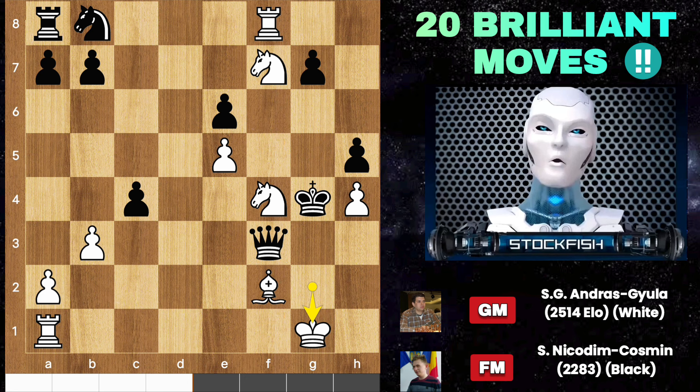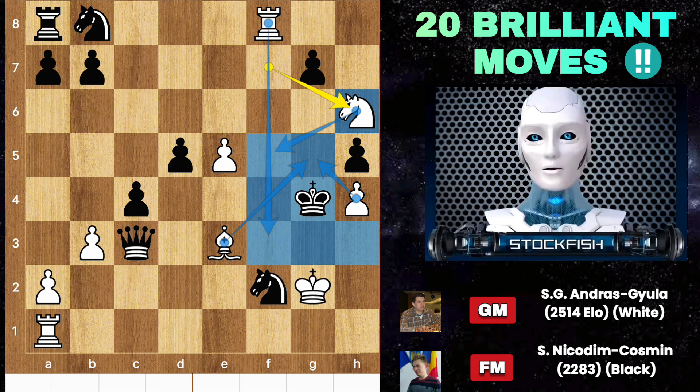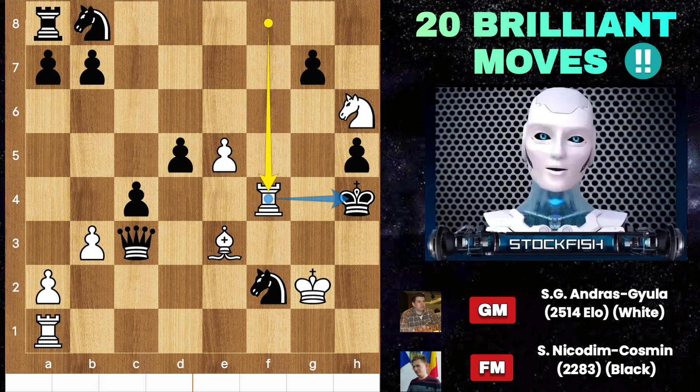So in this position Andras replied by sacrificing the knight on d5. Because if you capture it, then after knight h6, pawn captures h6 will lead to rook f4 — the same checkmating position. So here if you play king takes pawn, what about rook f4 check? Knight blocks, rook h1 check, king here, rook takes knight — and that's it.